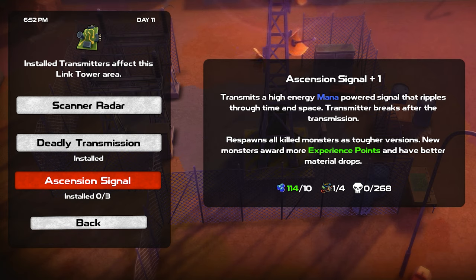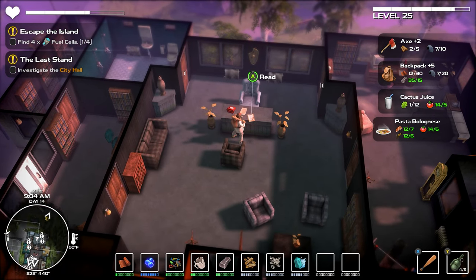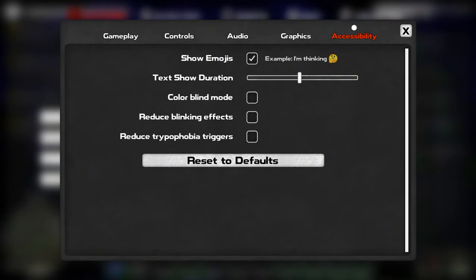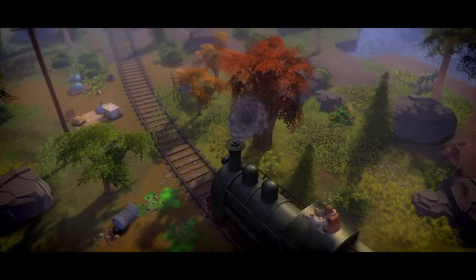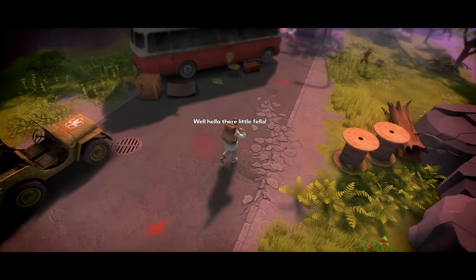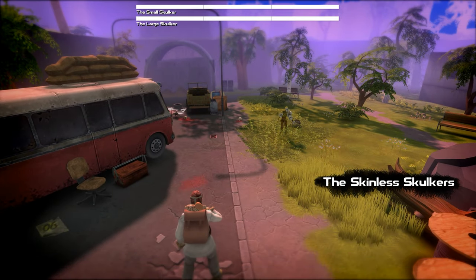If you want more challenge, Ascension brings back enemies you've killed and makes them stronger with better loot drops. The story is told through audio logs, the environment, various collectibles, and your main character talking to himself with emoji — which can be turned off. It's not spectacular, but it gets the job done. The audio work goes a long way to increasing the feeling of isolation and desolation, and the sound effect that plays when you enter a new named area is very satisfying.